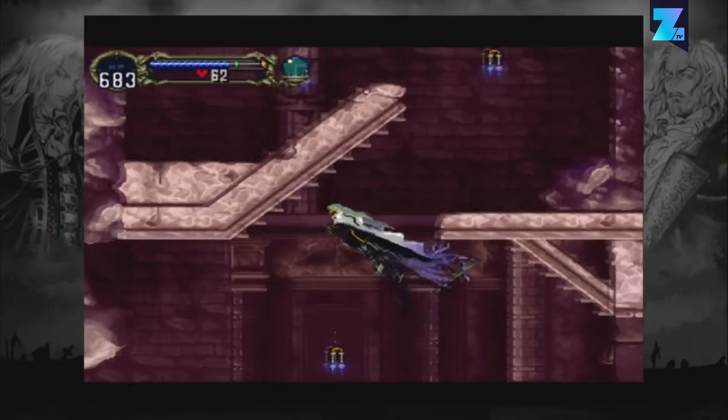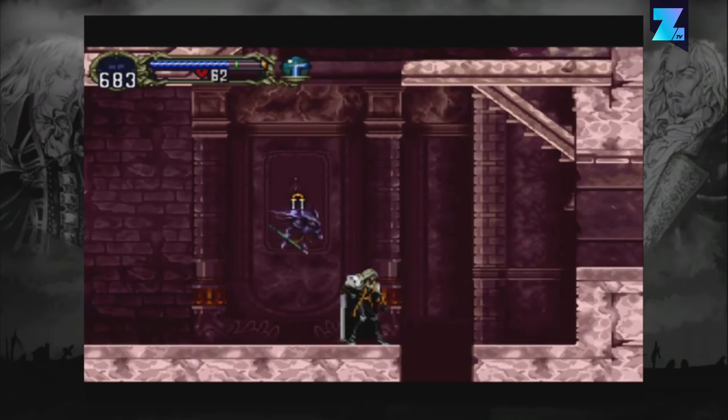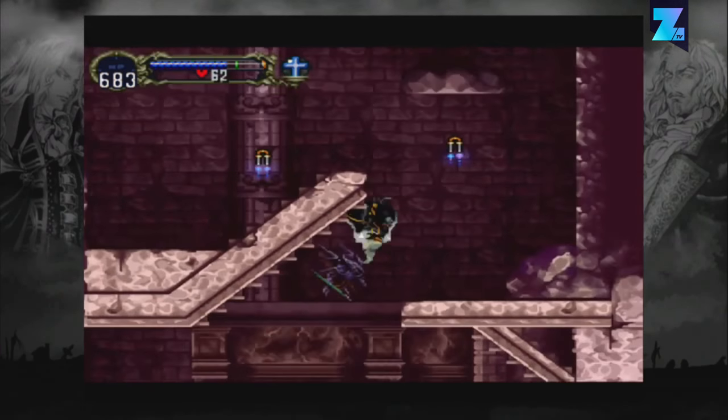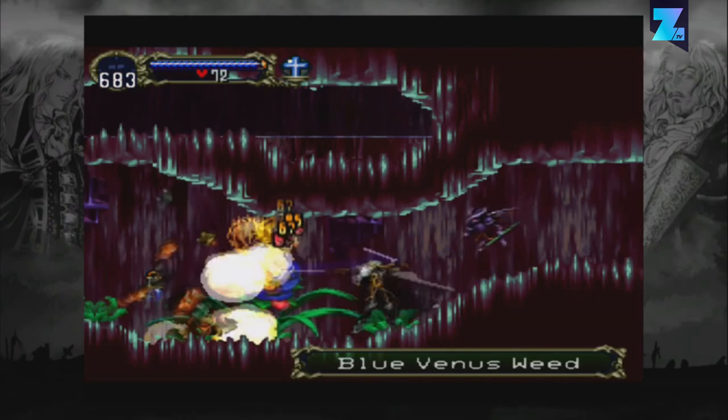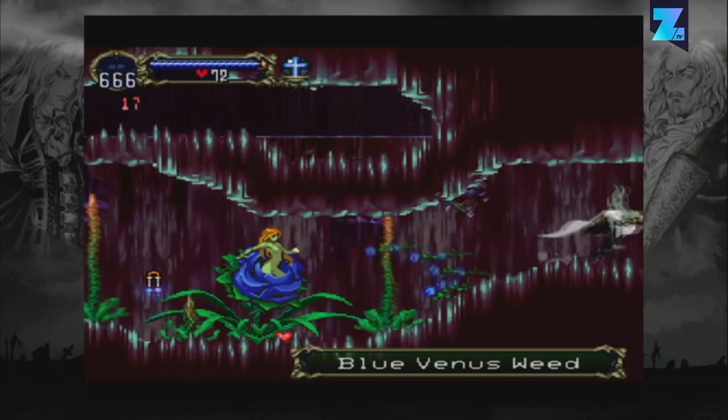The Inverted Castle is an entire secret world in Castlevania: Symphony of the Night. You can play through the upside down version of a castle you already visited in the campaign. The developers did make different enemies and bosses for this secret level, so it's definitely worth seeing for yourself.